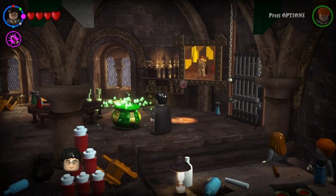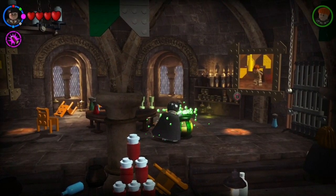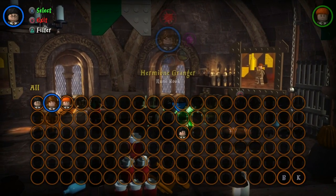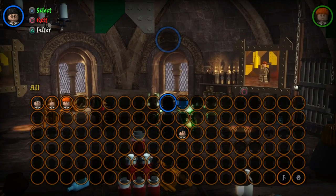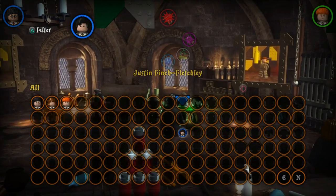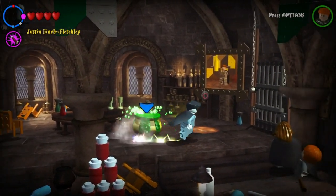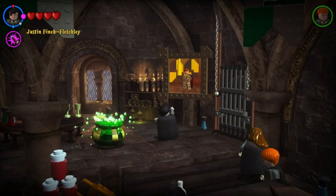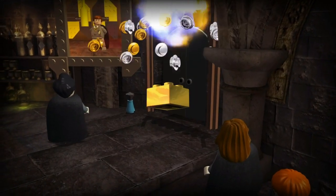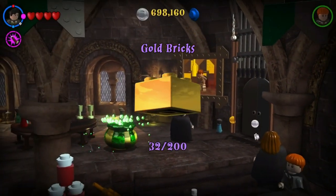Justin Finch-Fletchley unlocked! Right, so what do we do now then? We can transform into Justin Finch-Fletchley. Yeah — cause I bet he's a member of Hufflepuff. Yes, he is! How are you? Polyjuice Potion unlocked — brilliant! And we got a gold brick as well. That is fantastic.